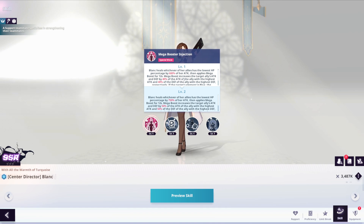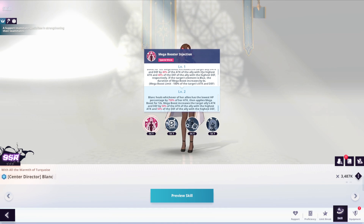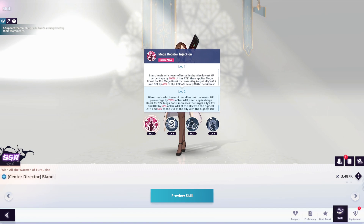Then it applies Mega Boost for 12 seconds. Mega Boost increases the target ally's attack and defense by 40% of the attack of the ally with the highest attack, and 40% of the defense of the ally with the highest defense respectively. If the target's element is blue, the Mega Boost duration increases by 6%, with a limit of 100% of the target's attack and defense.